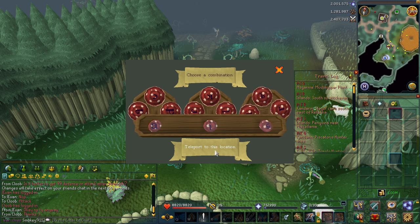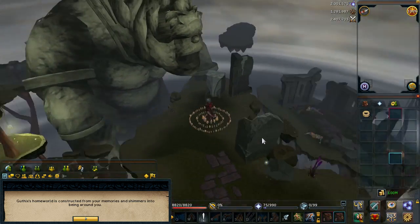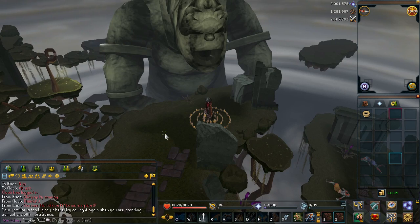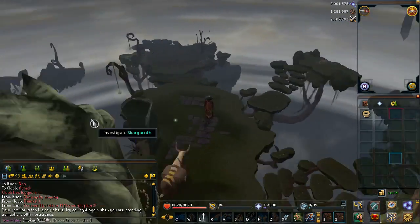The interesting thing is, if you read the patch notes, you can actually go back to the Naragi homeland, which is a place you visited during the World Awakes quest. If you haven't done it, you probably shouldn't watch whatever comes after this — or at least you shouldn't read the text.